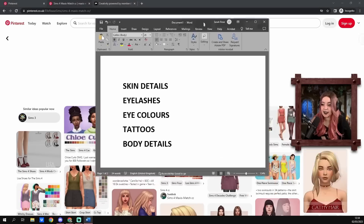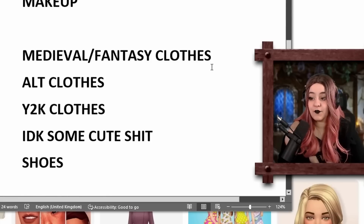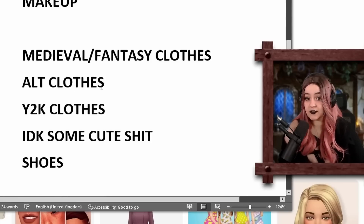I have a list of everything we need to get. We have skin details, eyelashes, eye colors, tattoos, body details, hair, lots of hair, makeup, and then for clothing: medieval fantasy clothes, alt clothes, Y2K clothes because for some reason I love them, some cute shit, and shoes. Is that a good list?